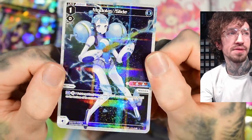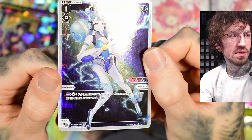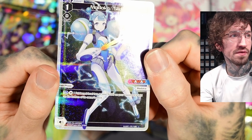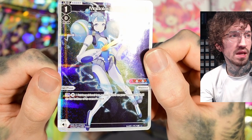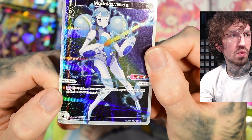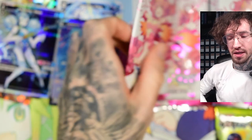Madoka! I'm always really happy to pull assist Elrics in parallel foil. Put target level two or less signi on the opponent's field on the bottom of the owner's deck.